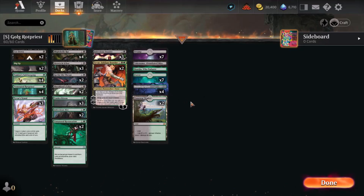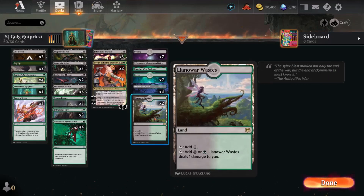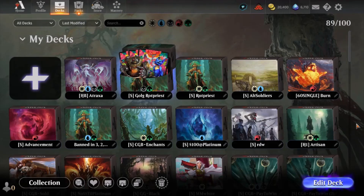That pretty much covers it. I think if you have the wild cards or you've already crafted these, it makes a ton of sense to play for these. I don't personally have that. So let's go into the standard queue — play queue — and we're just going to run a couple games and see how it goes.